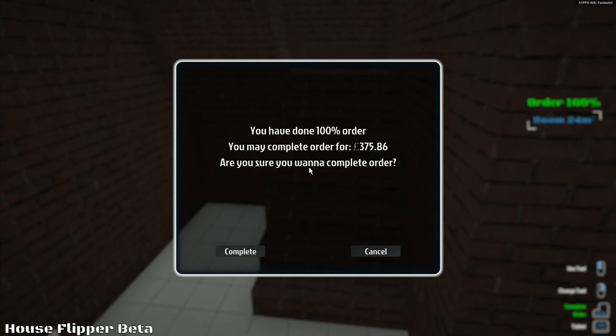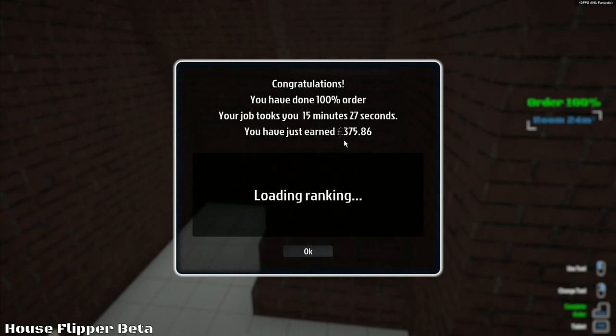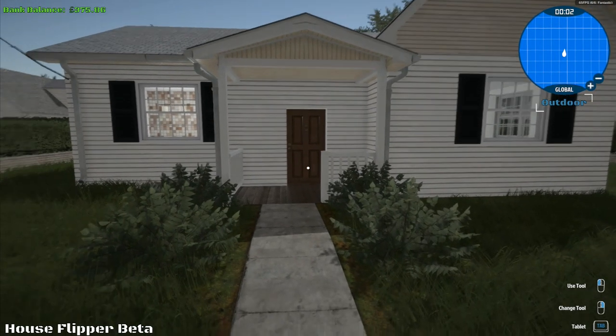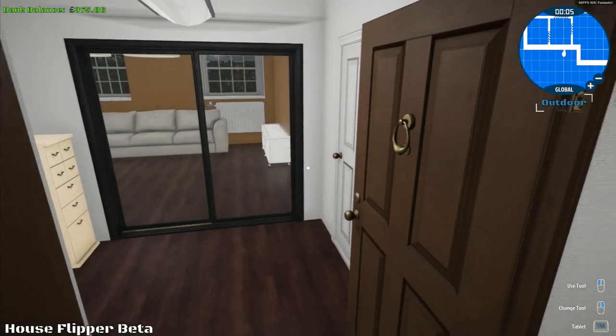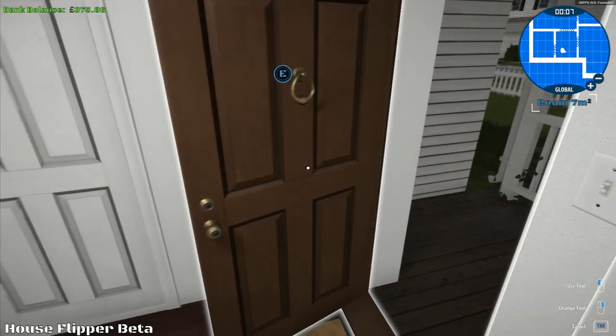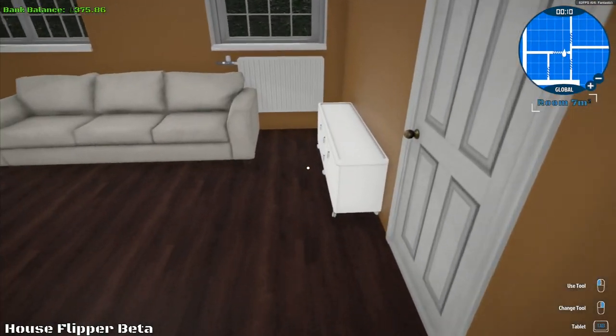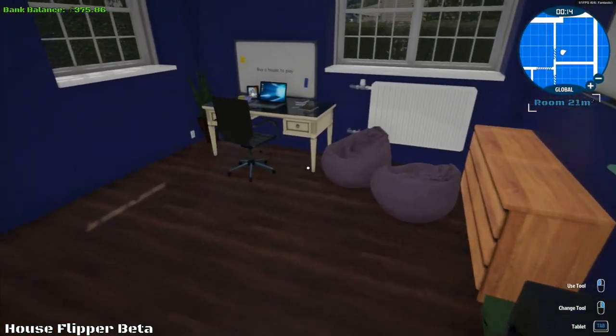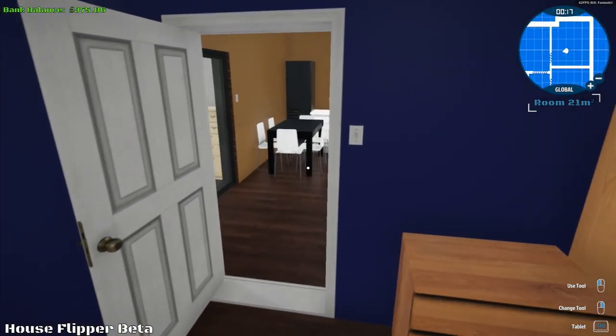Complete order — press Enter. "You've done 100% of the order. You may complete the order for £375.86." Are you sure? Yes. Complete. "Congratulations, you've done 100% order. Your job took 15 minutes, 27 seconds. You have earned £375." Loading ranking — I'm not sure what that means, probably trying to get online. It looks like this is our own house that we were cleaning, which means we were the ones living like pigs to start with. Anyway, it's been dealt with — we're back home again.